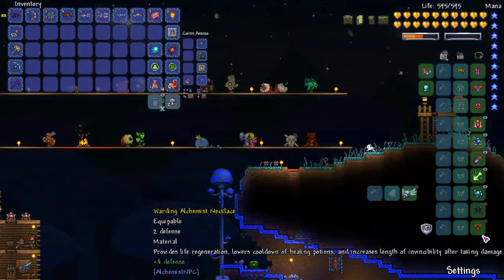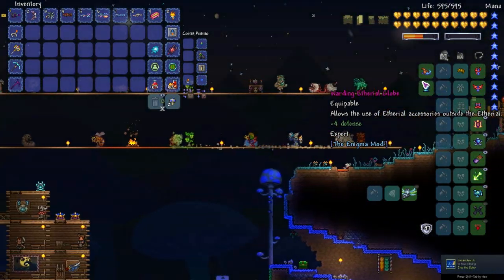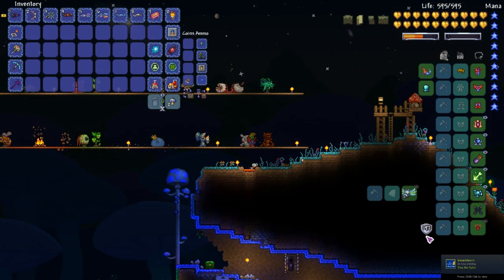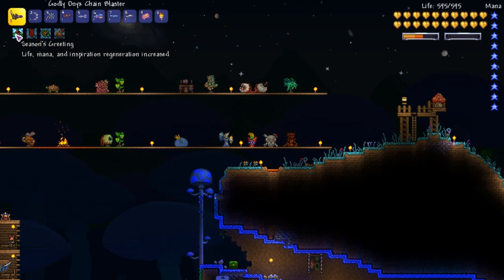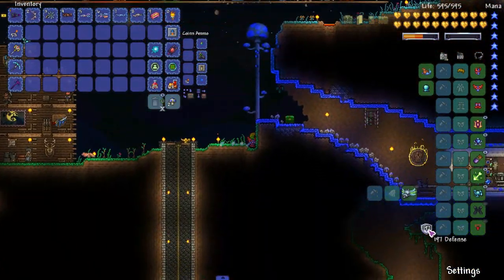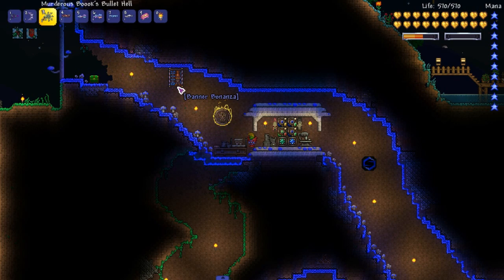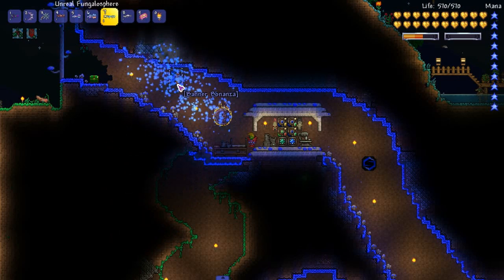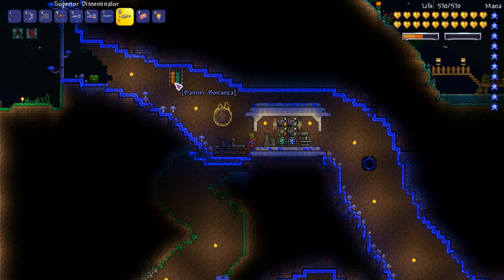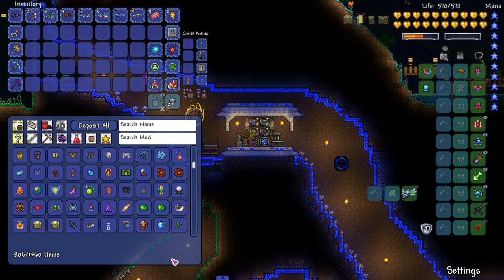We have some new accessories. Look at this - your global damage modifier is applied to your defense while in the Ethereal, and then we have this which allows us to use Ethereal accessories outside of the Ethereal. Our defense is a nice 197; take that off and it's at 132. I also have a bunch of weapons here: Onyx Blaster, Astral Defeat, Scorpio, Elemental Blast, Elemental Blaster, Elemental Eruption, the Fungister, and the Disseminator.